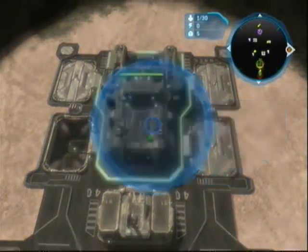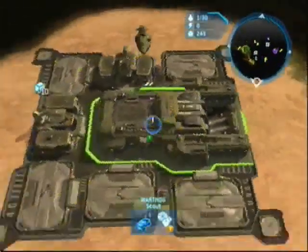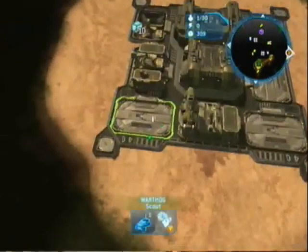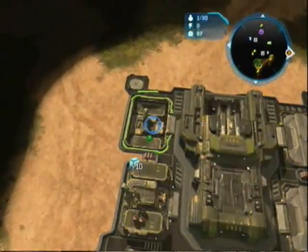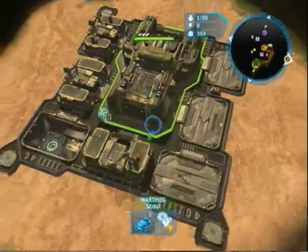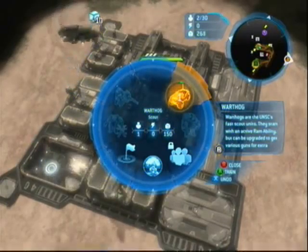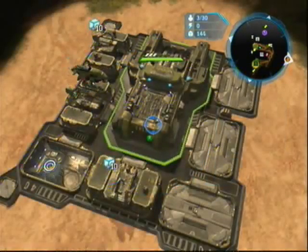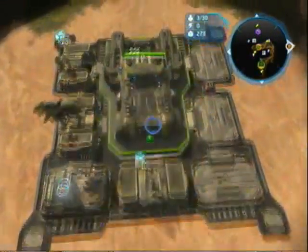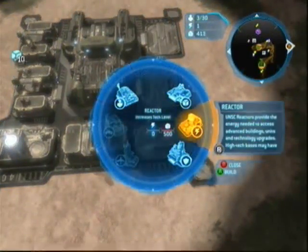After you get 400, upgrade your fortress and build another supply pad when that gets there. I'm sorry that I'm cutting so much. Then you build a reactor and build a Warthog just to hold off a ghost or something, which are really annoying. By the time here, I've built two so far.